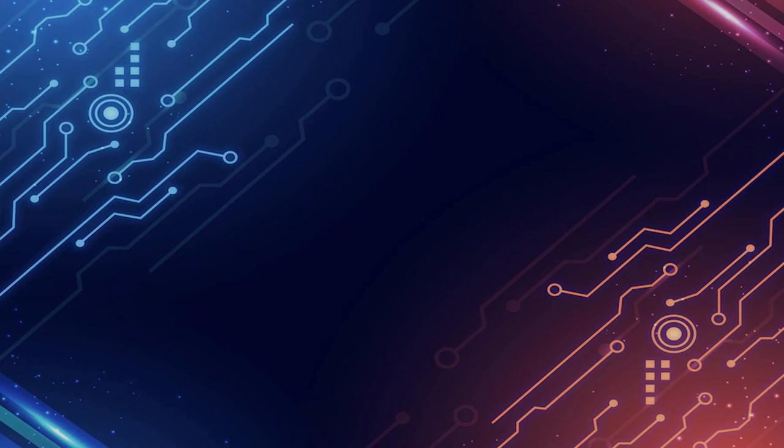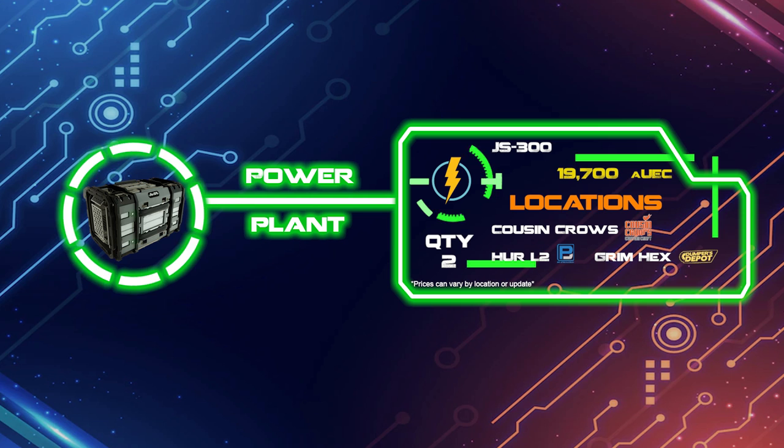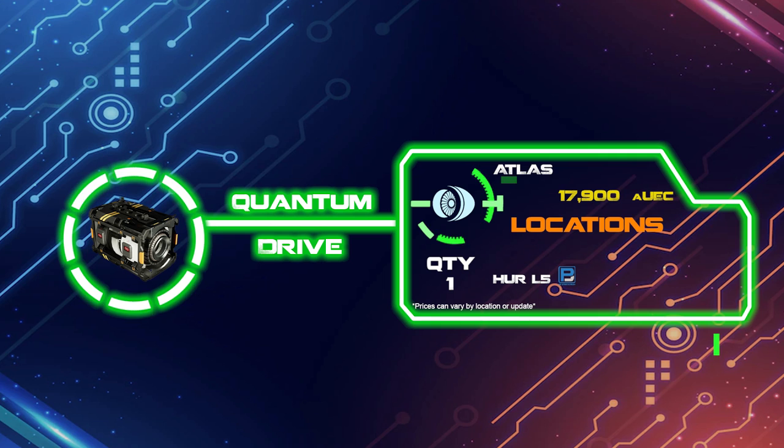Now let's move on to the power plants, which are pretty much optional at the moment until we get the ship component revamp happening sometime after 3.18. But if you think you'll come under fire from distortion weapons and need more protection, you can swap them out for two of the JS-300 power plants, which are available at Cousin Crows, Grim Hex, or the Platinum Base Store on Hurston 2. This will set you back 19,700 credits. Most people use the stock power plants and coolers as they're not currently doing much, but we'll see.